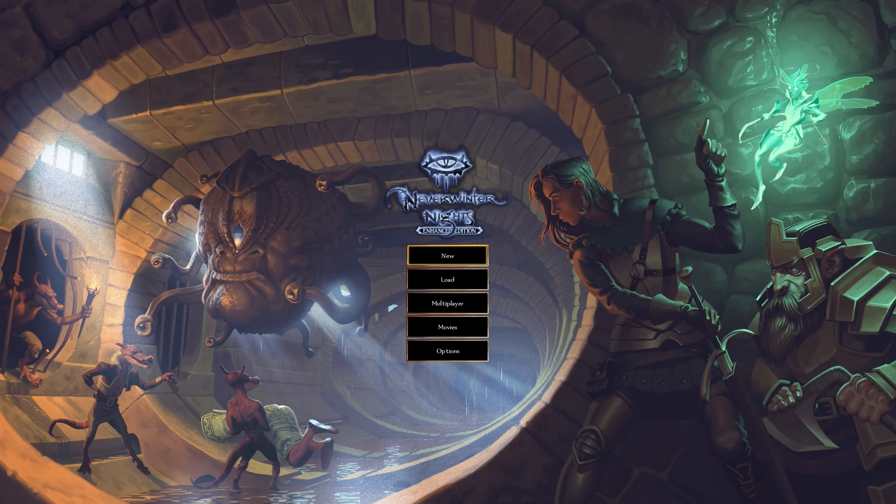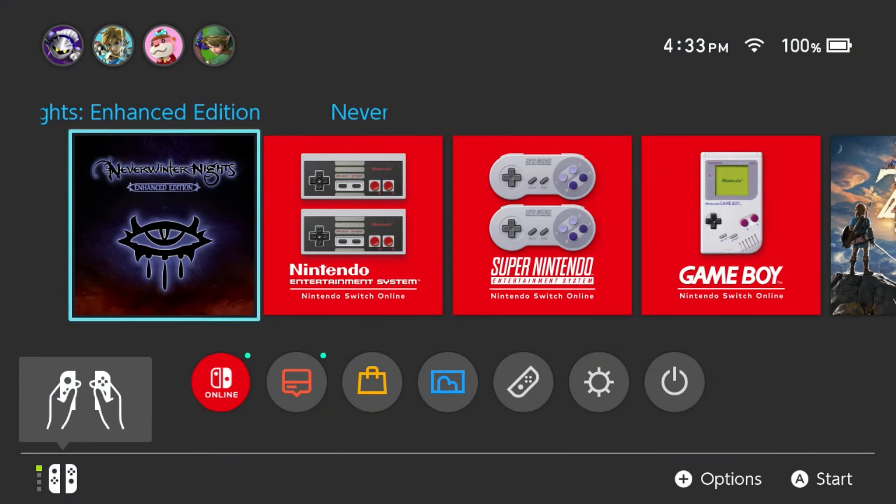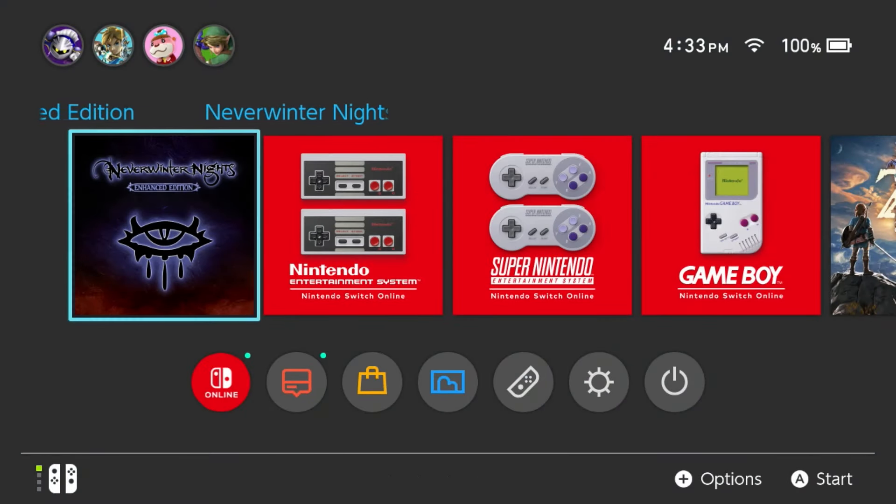We'll leave it there, guys. I don't even know how long this video is going to be. Nothing good came out of this other than you guys can see firsthand how poor of an experience Neverwinter Nights Online is with only two options. Please put some updates on this. Do not get this game unless it's on sale, and do not play it online — unless maybe you're playing with friends, because that's probably a little bit better. But playing on a server with 60 people won't work well for the Switch. Thank you guys so much for watching. Don't forget to like, comment and subscribe. Until next time, peace out you nerds.